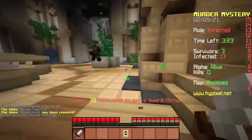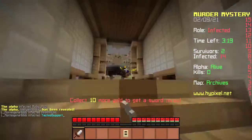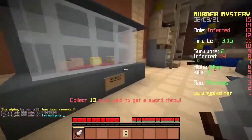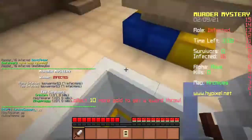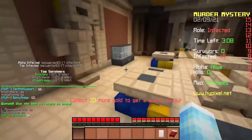Second floor — I think second floor is up here. You can buy soda on the second floor. What does soda do? Does soda give you speed? Oh, is this a crown? No. That was fast.